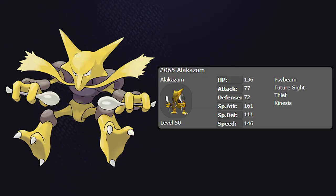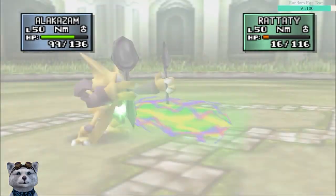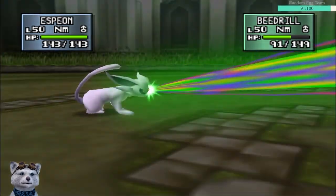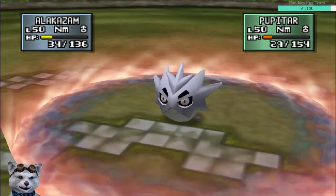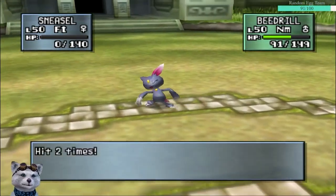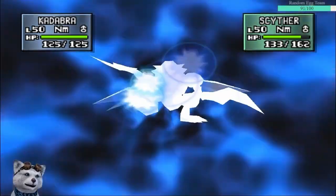Alakazam has Psybeam, Thief, Future Sight, and Kinesis, which isn't the worst moveset in the game, but it's definitely not optimal when you could have had something like Psychic. Considering that Psybeam can't even KO a Rattata or Paras, we certainly can't rely solely on the mons with the highest stats. Luckily for this gym, there's a lot of strong Pokemon within our existing restrictions. There are two trainers before Bugsy, and they're pretty much a pushover. Bugsy, on the other hand, has decently strong Pokemon, and the tradeoff for us having good offense is that most of our mons can't take many hits.